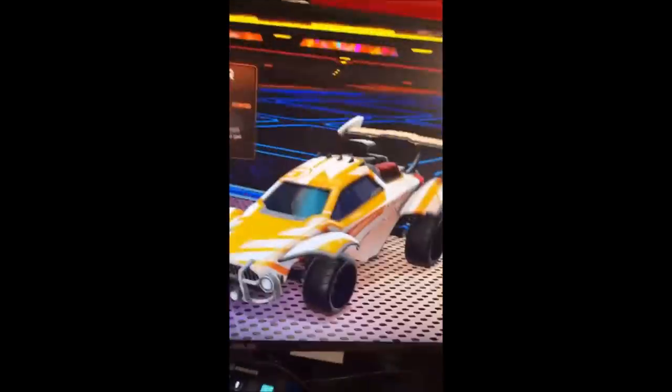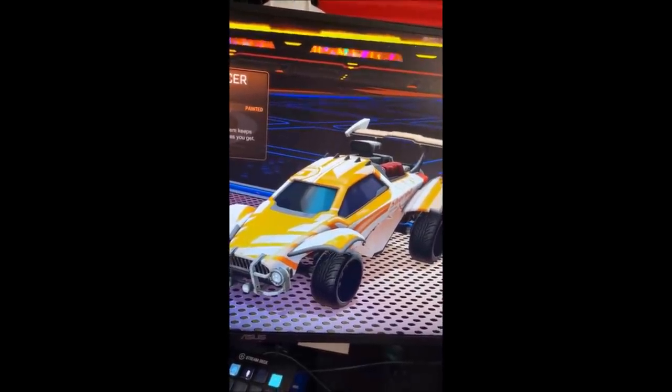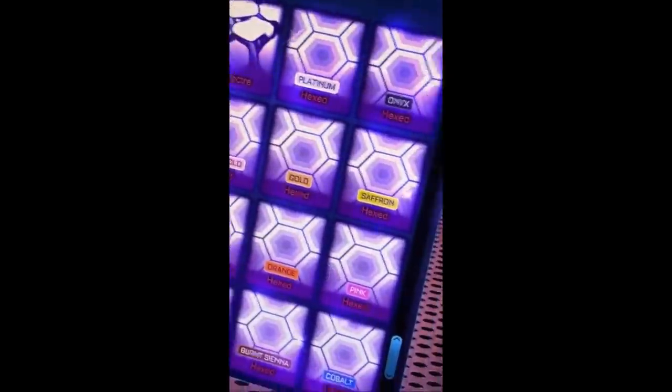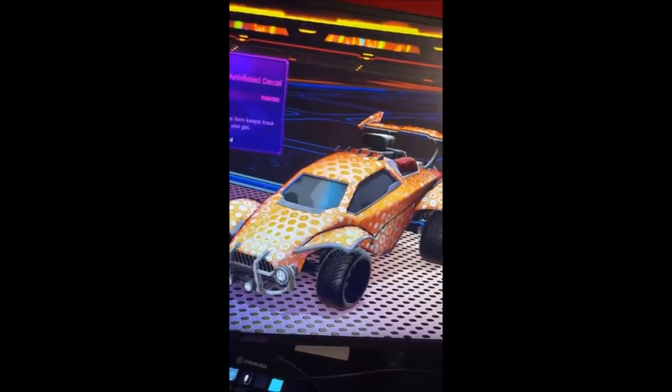You can see right here showcasing all of the colours that didn't make it into the full game - you've got platinum, rose gold, gold, white gold, so many awesome colours. But every single video I saw on TikTok showing this glitch was from the Dune Racer, and I just want to say you don't have to spend 3K credits to get a Black Octane glitch.